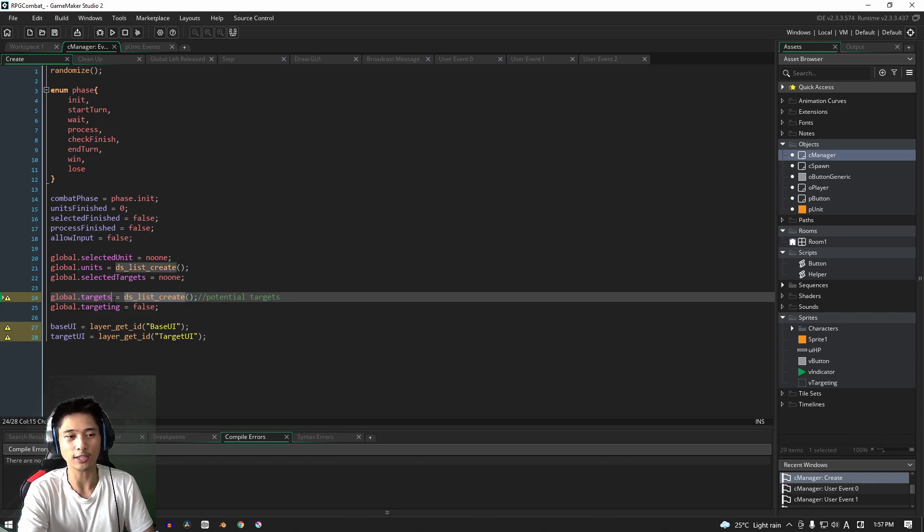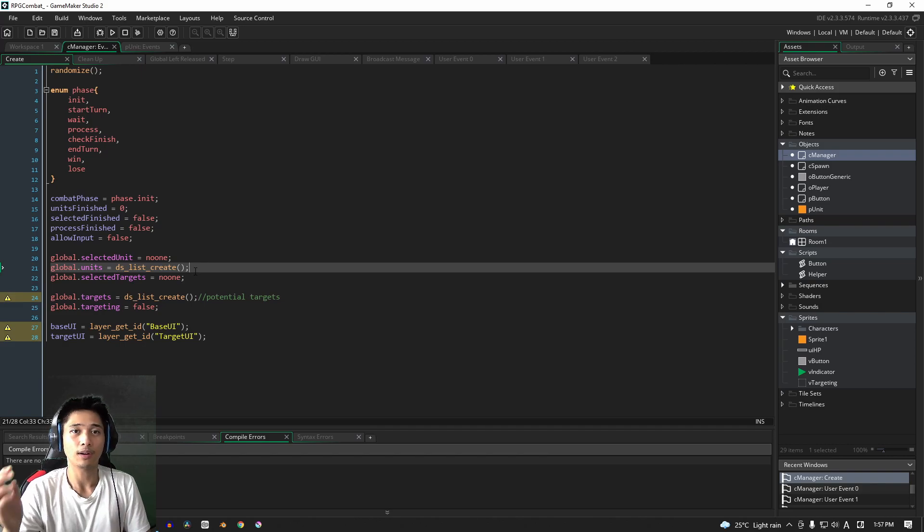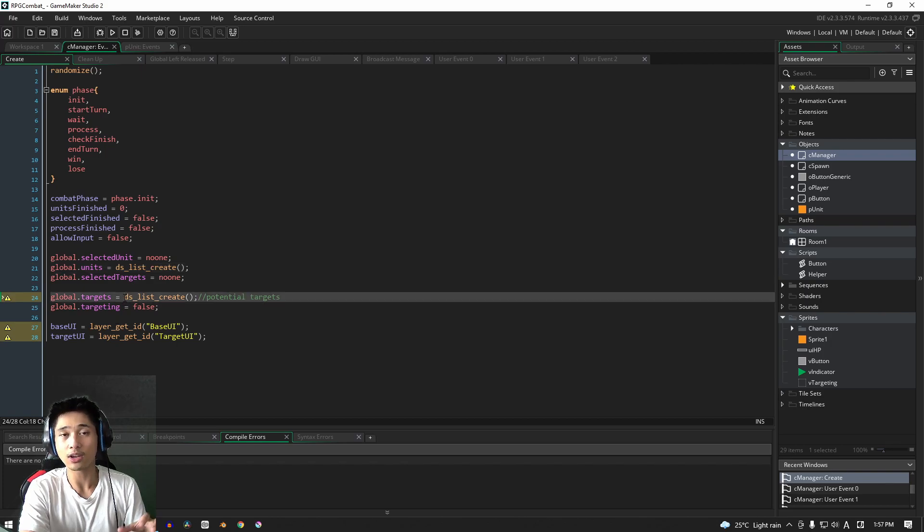We have a new list called `targets`. The difference between `targets`, `selected_targets`, and `units` is that `targets` is a list of potential targets we can pick from. The `units` list contains all of the units that you've spawned into the game. Eventually `selected_targets` will also be a list, but we're not going to cover that in this section just yet — we just want to be able to attack one unit at a time.